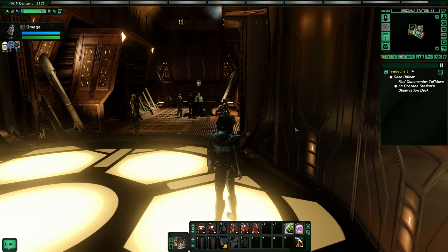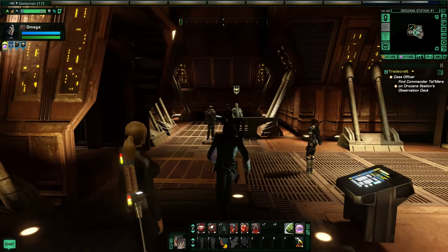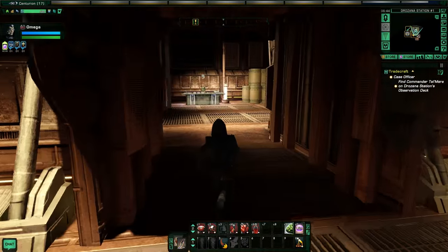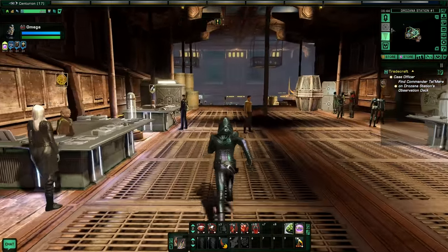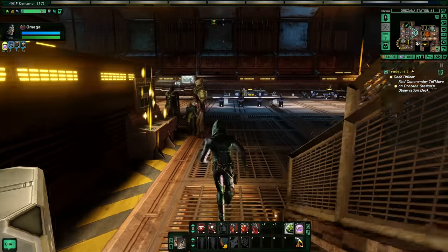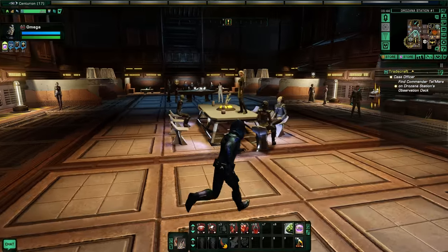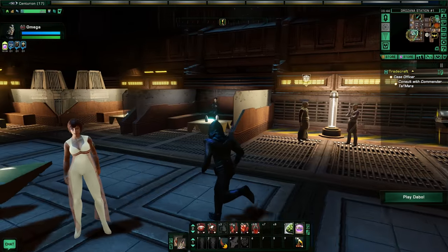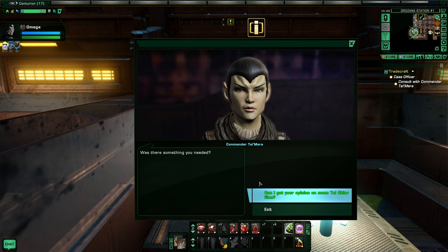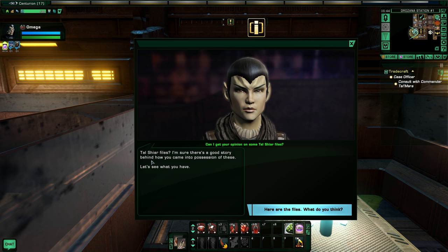We need to find Commander Talmera on Drozana Station's observation deck. Of course I went the long way around because why not? Here we go. Was there something you needed? Can I get your opinion on some Tal Shiar files? Tal Shiar files? I'm sure there's a good story behind how you came into possession of these. Let's see what you have. Here are the files - what do you think?